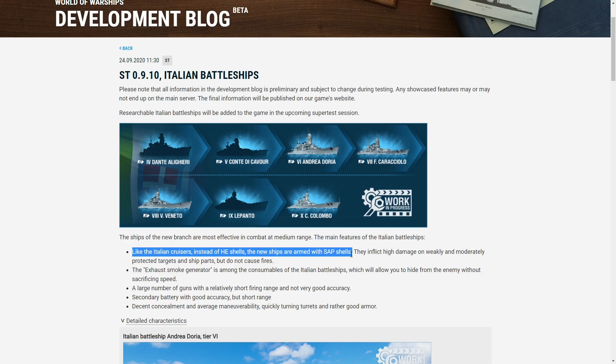I also think that the high penetration level of the SAP shells means that destroyers are incredibly vulnerable to these, even much worse than when facing Italian cruisers. Cruisers by and large will also be very vulnerable. The exceptions will be when SAP shells strike strongly angled main belts on cruisers or battleships, but otherwise these SAP shells are going to be very good at penetrating basically all bows, sterns, and superstructures of all ships, as well as the hulls of most light cruisers, destroyers, and even some heavy cruisers. The bottom line is I think the shells are going to be very strong.